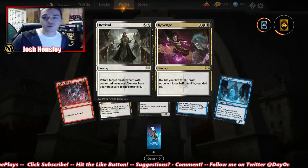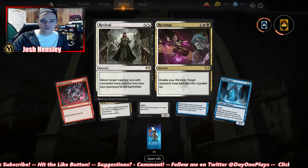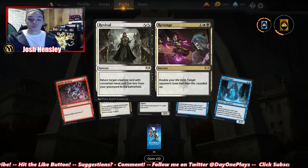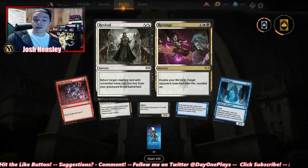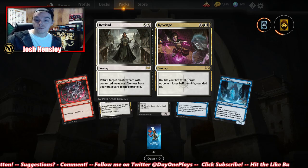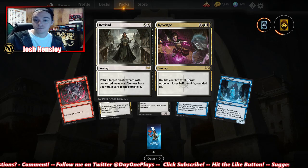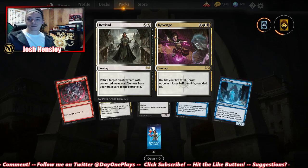Revival and Revenge — Revival: return target creature with converted mana cost three or less from your graveyard to the battlefield. That's actually pretty good. Revenge: double your life total; target opponent loses half their life, rounded up. That's pretty good.